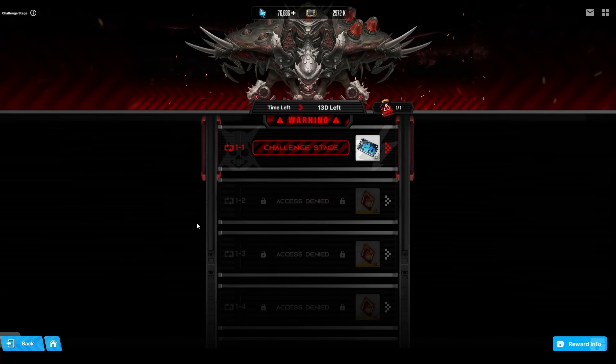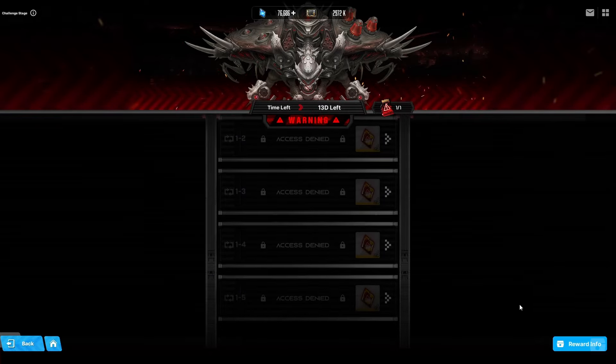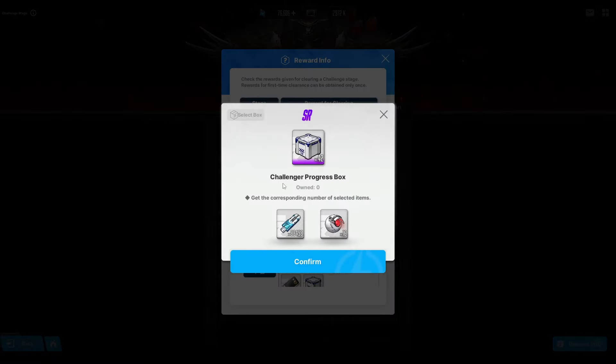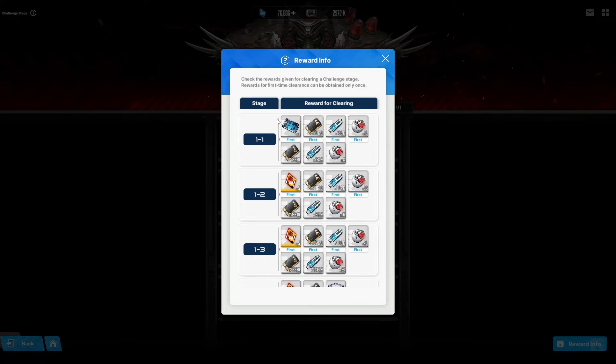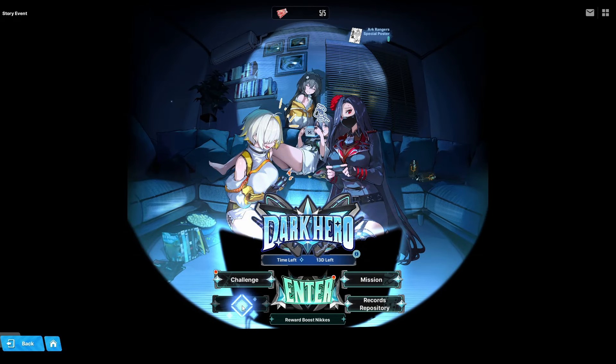The challenge boss for today is Blacksmith — not bad. Just like every challenge stage, the farther you go the more rewards you get. You start getting core dust at stage 1-4, and the progression boxes give a lot of core dust. You get 50 for first clears and 25 per day ongoing. It shouldn't be too difficult — good luck!